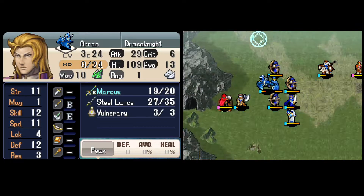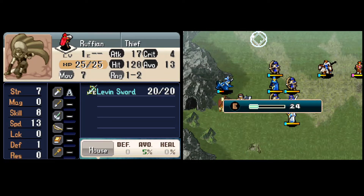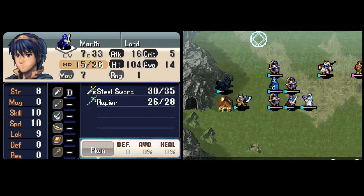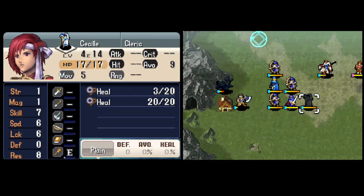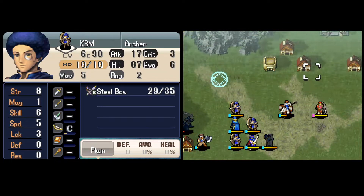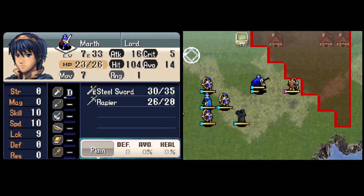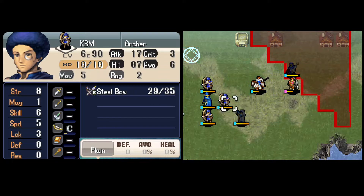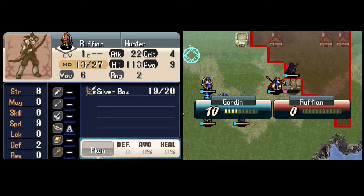It probably seems a waste to use another Marcus charge on this Thief, but he has a Levin Sword and way too much speed for anyone else in my army to deal with him quickly — since we lost Merric, Athena, Ogma, and our Pegasus Knights. That was really my one option to get rid of him. We want to pull this Barbarian with Marth but not anyone else. We finish off this Archer with Gordon — get some Lance weapon experience.